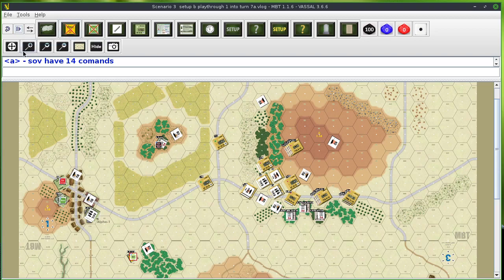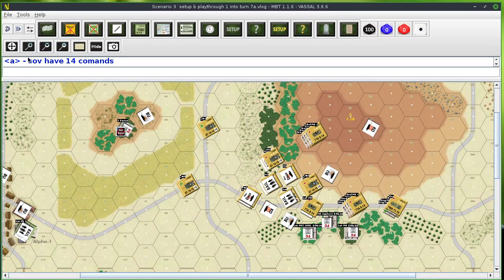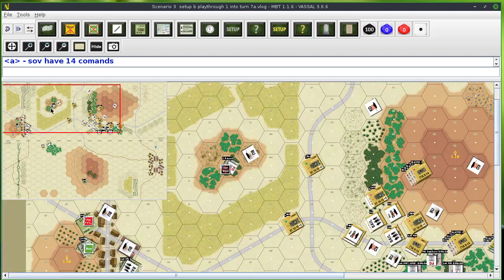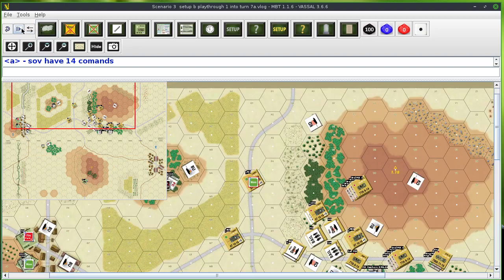I'm giving this unit down here a move command. Now I'm doing the Soviet command phase — there are new vehicles on the east side of the village on the west side of the board, so the Soviets are starting to move their troops forward.